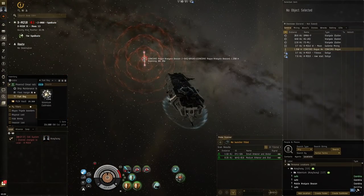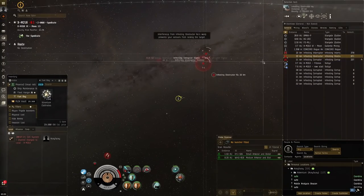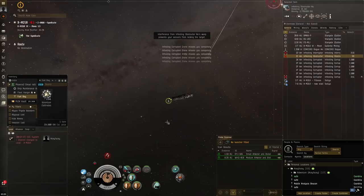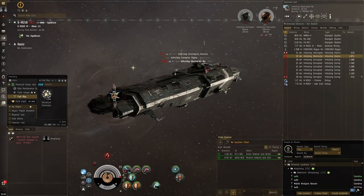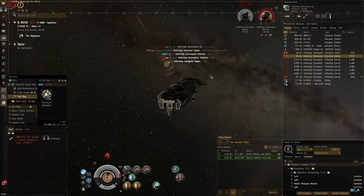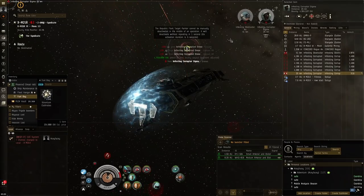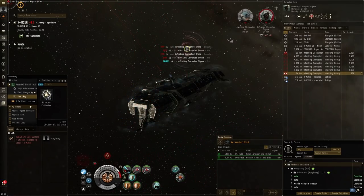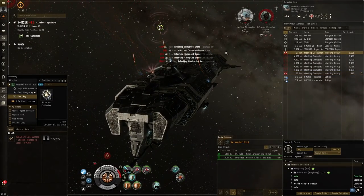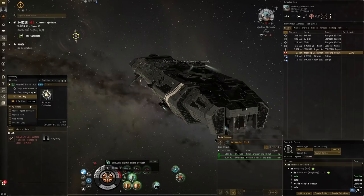The timer is ticking down — it's good when no NPCs are spawning, as it can speed up the run. Now there's more NPCs. It's a bit annoying when they've just warped in and you can't lock them immediately. They've got different names now — 'infested interrupter omnicron.' It's quite cool how they have these Abaddon-like rogue drone ships. I've not seen them before in regular ratting anomalies.